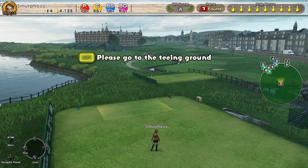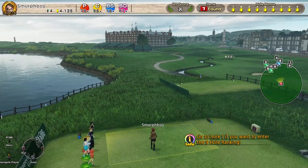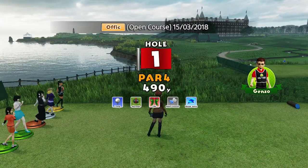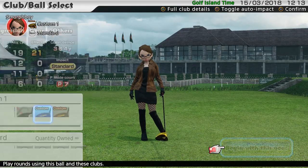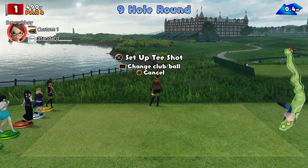Welcome back everybody, some more Everybody's Golf on PlayStation 4. We're going to look at Imperial Garden today, we're going to play the Outward 9, mostly because I think it's going to be the next tournament. We've got Rain and Cloud and Weak Wind, so I'm going to use my big clubs because I kind of want to learn the layout again. With the rain it's going to shorten my length, but let's just have a look at it.